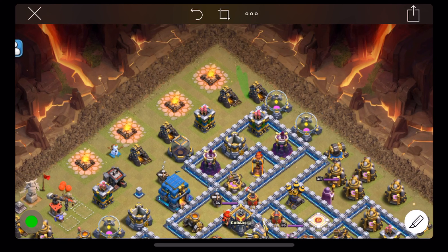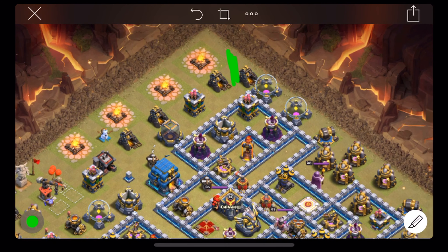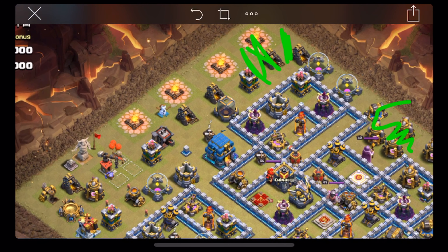I'll go Pekka and baby dragon on this side, just in case there's stuff in here. This is a fresh hit so there might be a tesla farm there, and if I go with just a baby I'll never get that funnel — the queen's going to walk. The king here will guarantee a clean funnel, and then I can charge my way in.